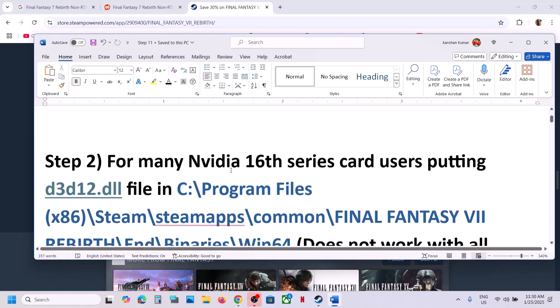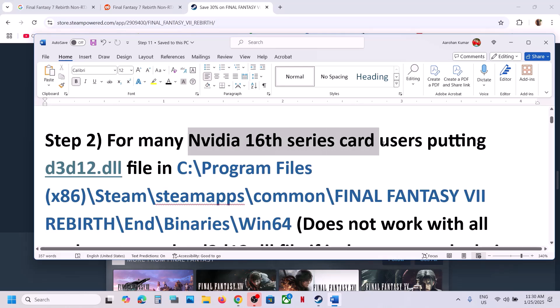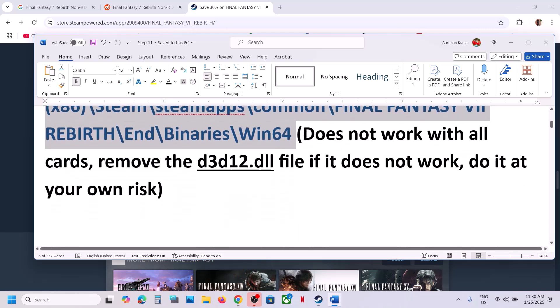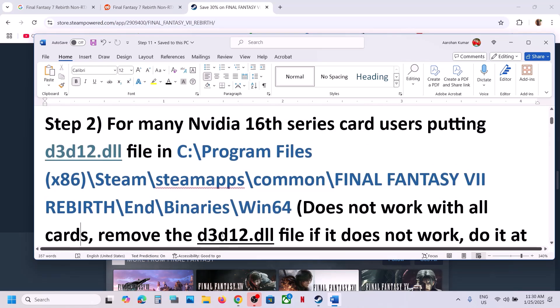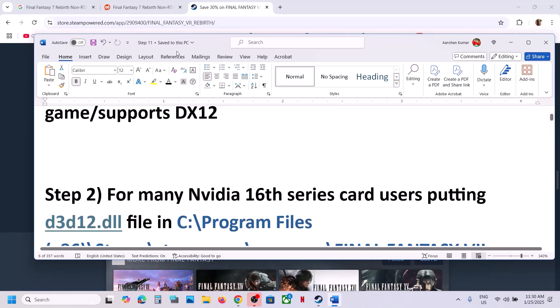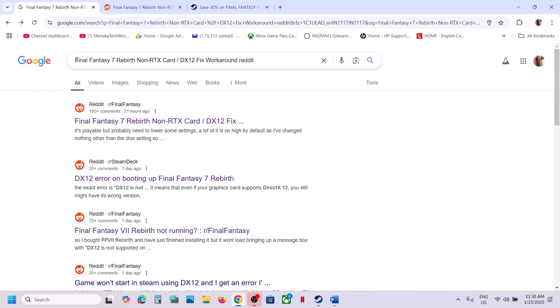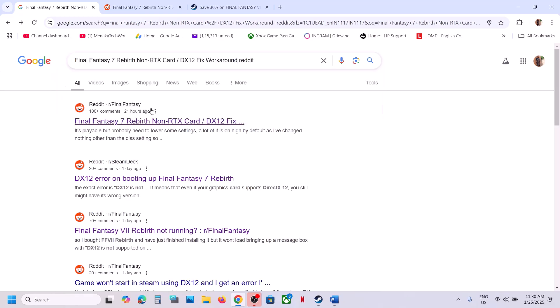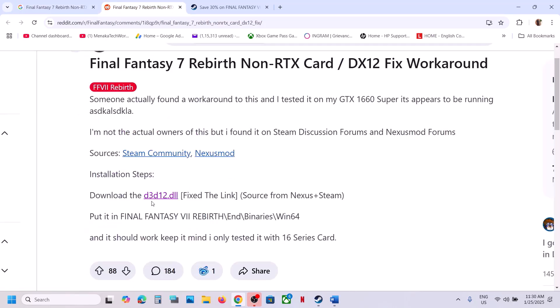The next step is for many Nvidia 16 series card users — putting this d3d12.dll file in a specific location has worked. It does not work with all cards, and if you put the DLL file and it does not work, you can remove it. Do it at your own risk. In Google search, type in 'Final Fantasy 7 Rebirth' along with 'reddit' at the end, then go to the Reddit website where you can find this d3d12.dll fix that has worked for 16 series cards.